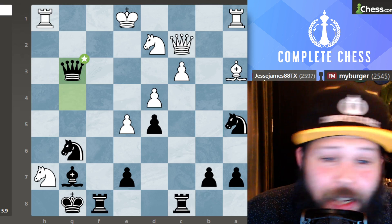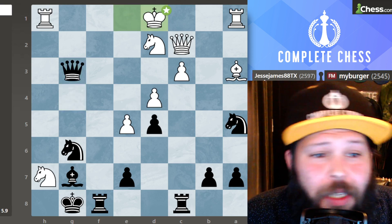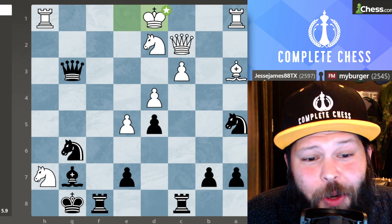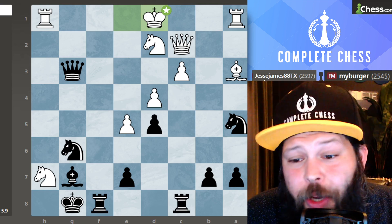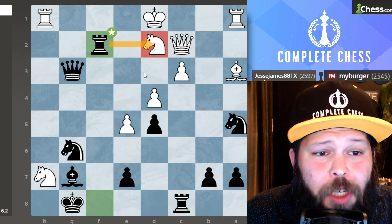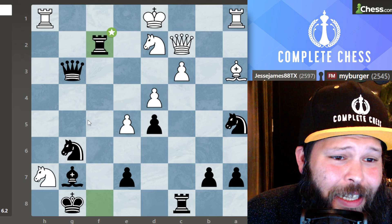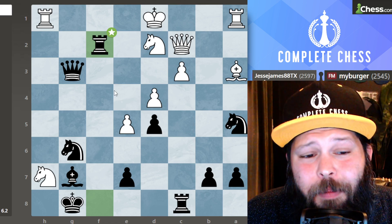It is now negative 5, negative 6 — dear Lord. King went over to D1; obviously there's nowhere else really good to go. Now I bring the rook in — rook over to F2. This makes plenty of sense: the rook is pinning the knight to the queen, I already have a nice threat of attack, and you can see that white's attack has definitely been stopped.